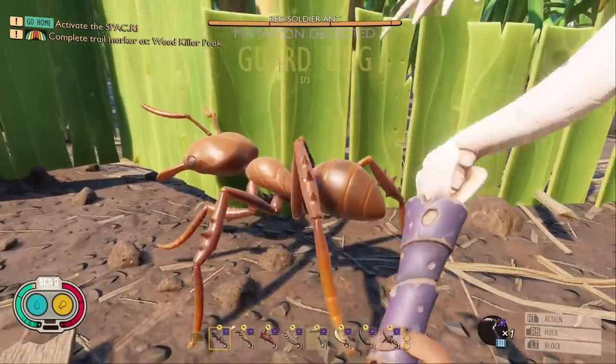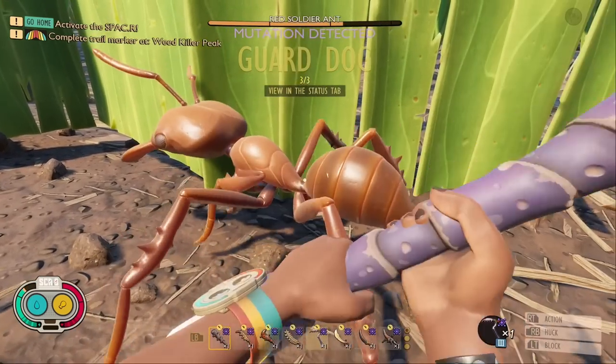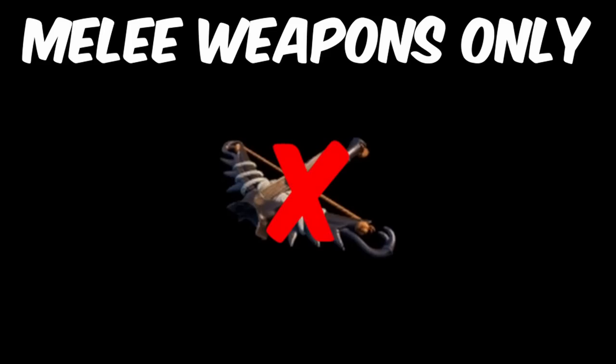In today's video, we find out what the best mighty weapon is in Grounded. The first thing I had to do was grab all of the tier 3 mighty weapons in the game. These were just melee weapons, so no Black Ox crossbow.